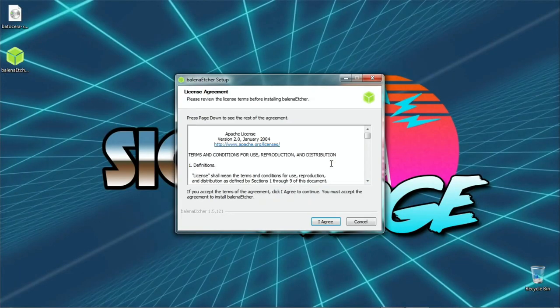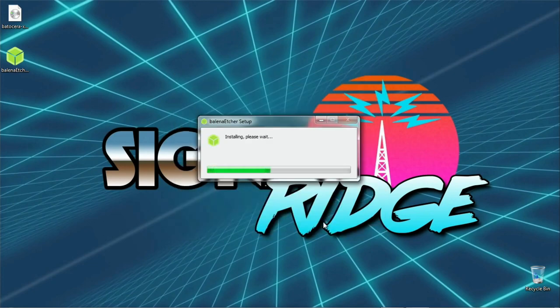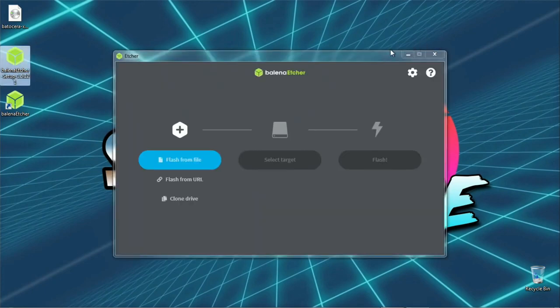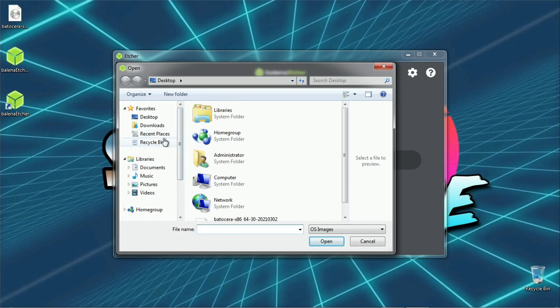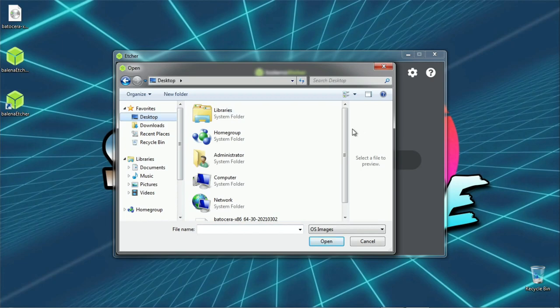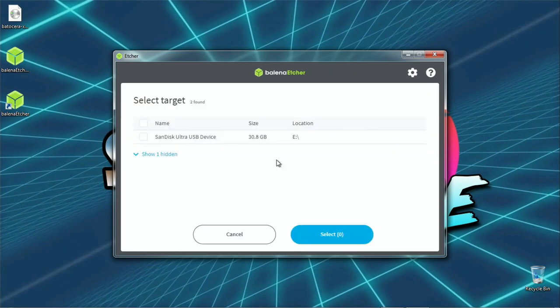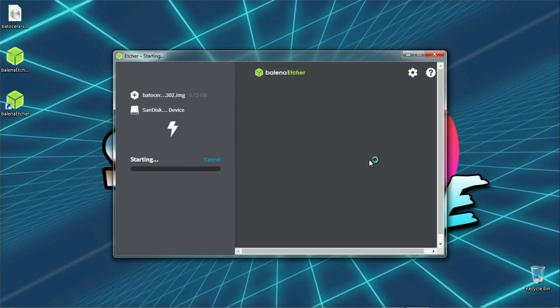We've got Etcher here on my desktop. You may have to run it as administrator in order to get it to install. Once it installs, there will be another icon that shows up on your desktop — make sure you click that one. You'll click that, select Flash from File, then locate where you downloaded the Batocera image file. I did that on my desktop, so I'll go to desktop, click the image file, then pick the destination, which is of course the USB thumb drive. Put that on the thumb drive and flash.